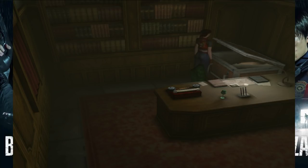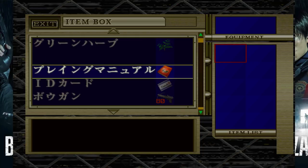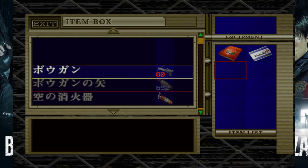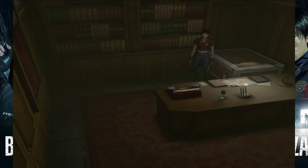First, you want to clear out your inventory, and it has to be in this order. Top left needs to be the book from the beginning of the game, and then put something here — put a card. Then you want to put your bow gun with your explosive fire arrows in the slot right here, and then put your normal arrows right here. So you want your inventory to look like this.